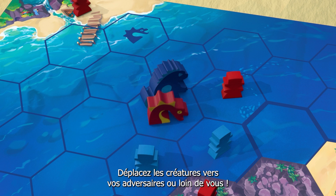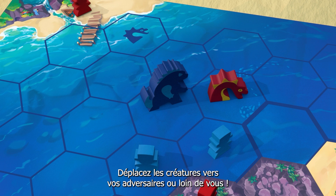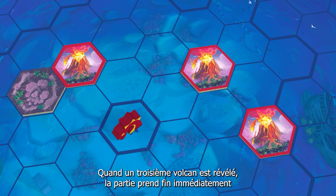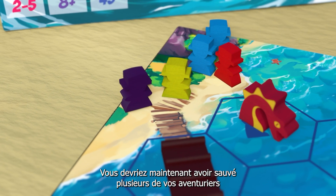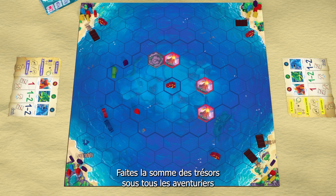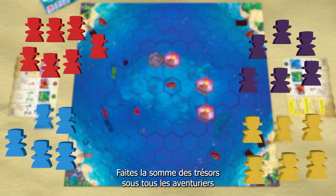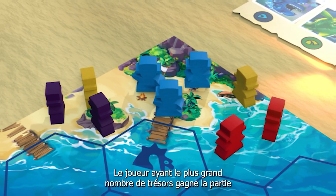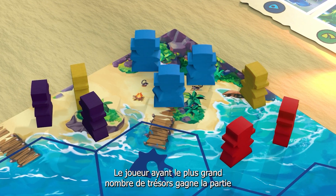Move creatures towards your opponents or away from you. When a third volcano is revealed, the game immediately ends. Sum up the treasure values underneath all of the adventurers you successfully brought to one of the rescue islands. The player with the highest sum of treasures wins the game.